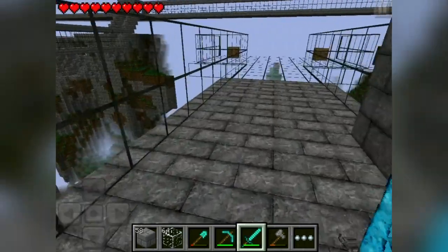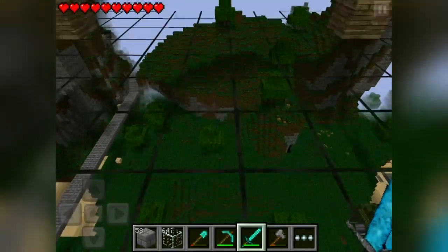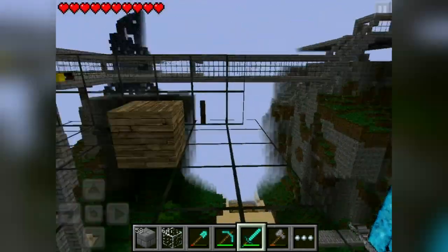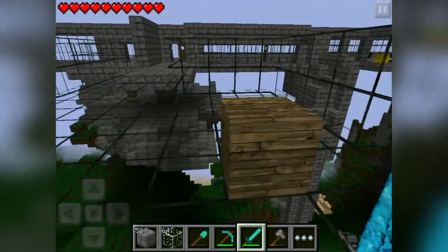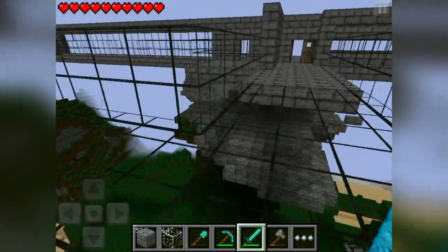Over here I made it — I didn't make it too big — but I made it so you can just walk out here and just be like, chill. Chill day. And I started making chairs, but I don't have the signs yet, so I can't do that.